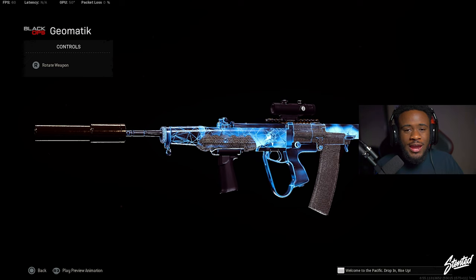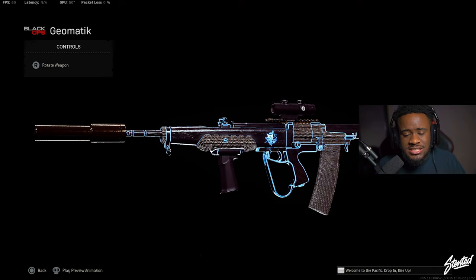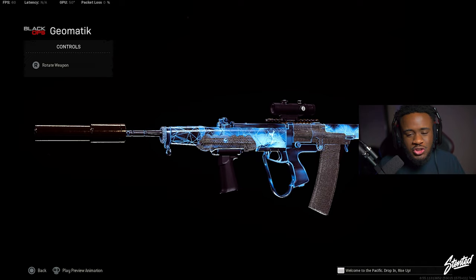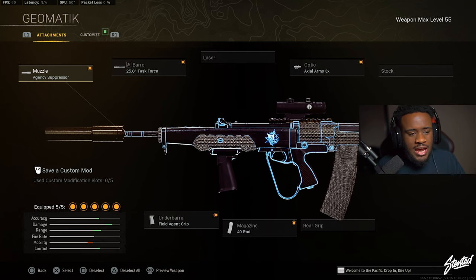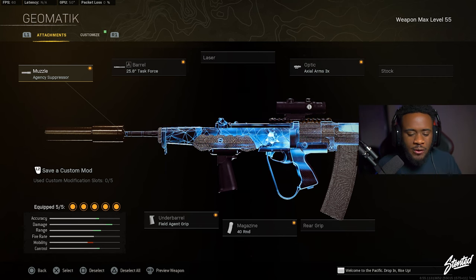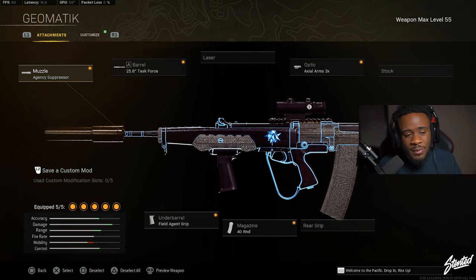For the number four class we've got the EM2, which seems like it just fell off the charts for whatever reason. This gun is still good in my personal opinion — the only thing it struggles with a little bit is recoil, but the damage on this gun is absolutely crazy. The EM2 class setup is: the Agency Suppressor, the Task Force barrel, the Field Agent Grip to help with recoil, the 40 round mag, and the Axon Arms 3x optic. Go ahead and try it and let me know how you feel.